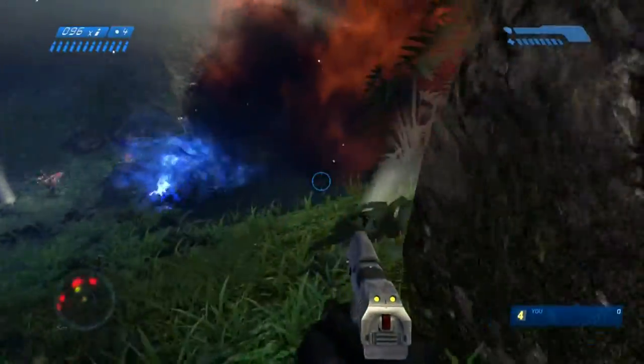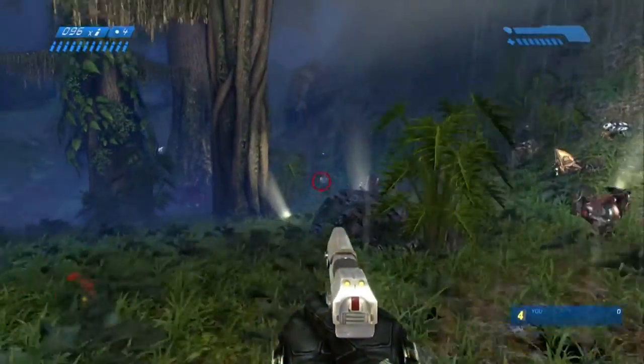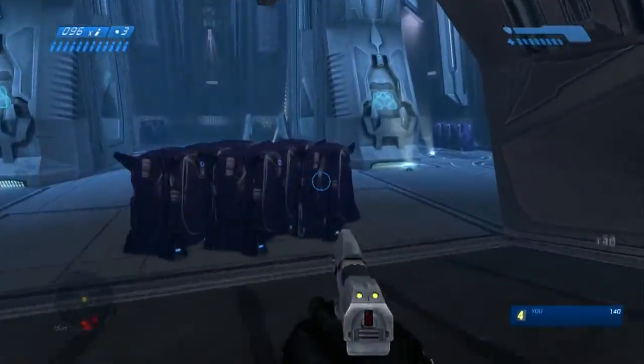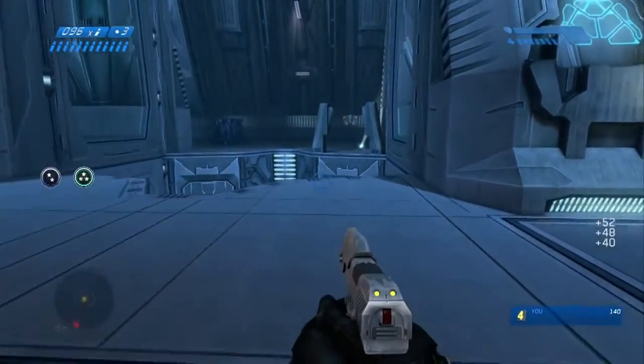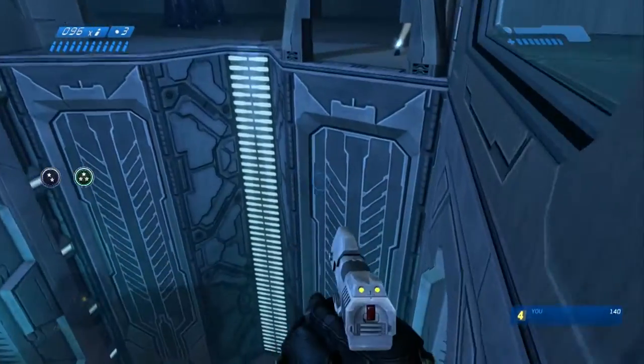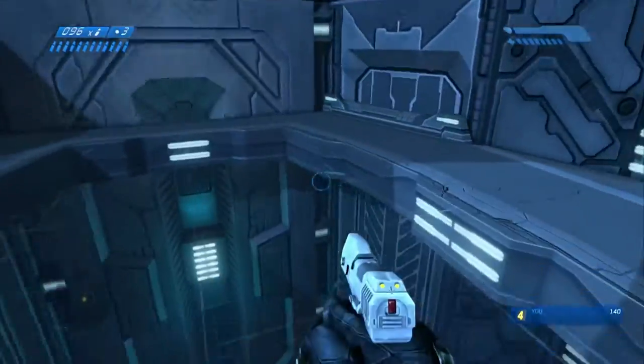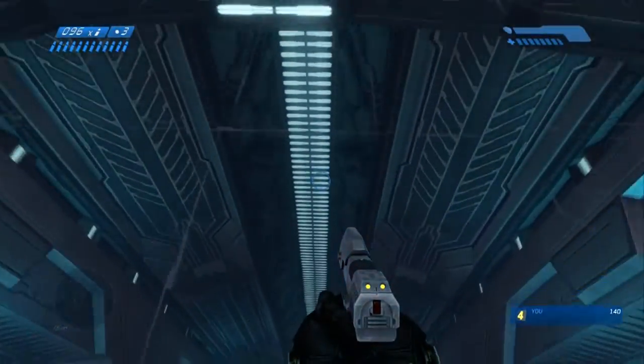There's all these enemies running out of it, and you actually don't have to stay out here and fight them all. Normally that's what you're supposed to do — it was designed for you to do that — but we're not going to do that. I threw a grenade over there just to get some points started off, and we hop right onto this elevator that's coming up for us, activate that panel on the other side, and we are on our way down.